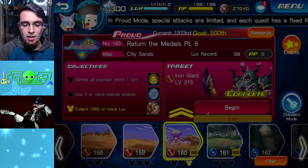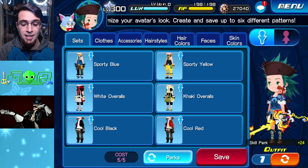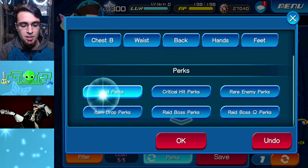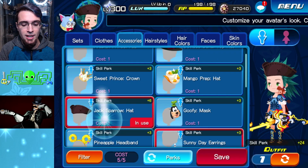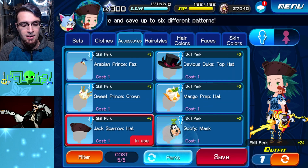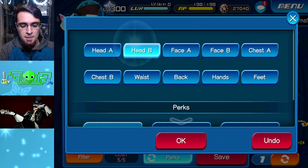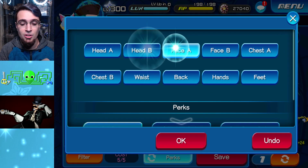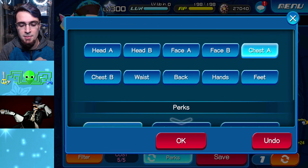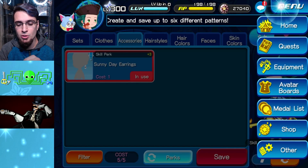This is basically what I did on my break. First off, the most important thing you want to do for this strategy is increase your skill perk. Go to accessories, filter everything, and put on skill perk. These are all the items you can use for skill perk. If you want to organize it better, go to Head A and find the best one — plus six is my Jack Sparrow hat. Once you do the head piece, go to Head B, then Face A, then Face B, until you find something to equip, and keep going until you make the highest skill perk you possibly can.